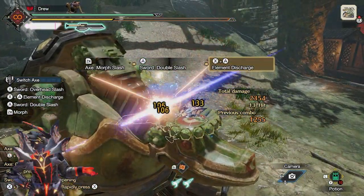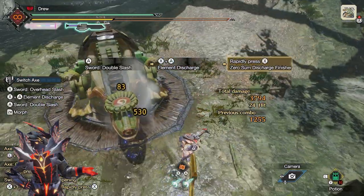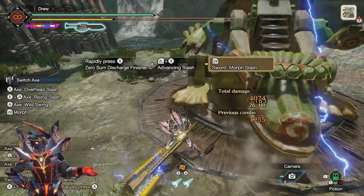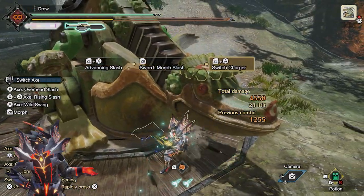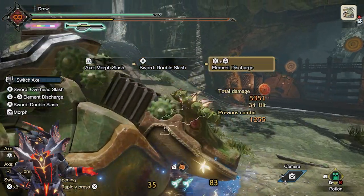Going over this step by step: first, latch onto the monster and perform the zero-sum discharge. Once that's complete, perform the soaring wyvern blade, into the axe morph slash, then perform a switch charger, into the sword morph slash, and then latch onto the monster once again with the zero-sum discharge. This zero-sum loop is pretty useful for this build.